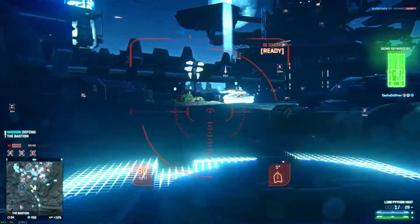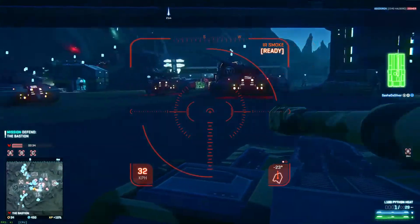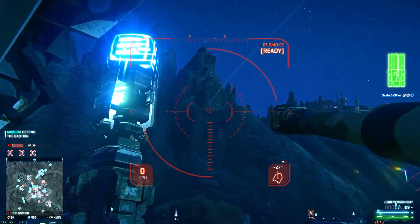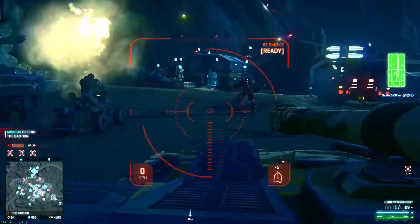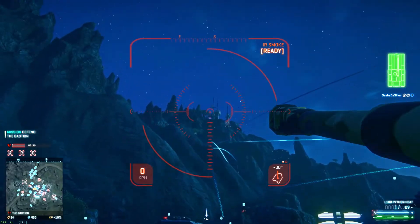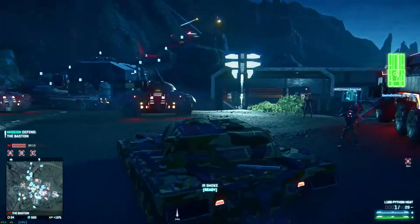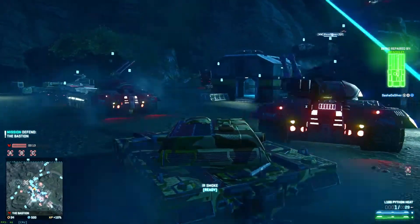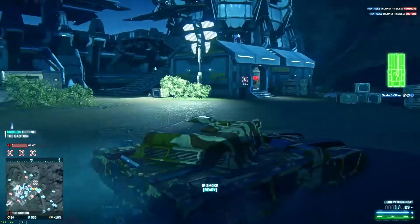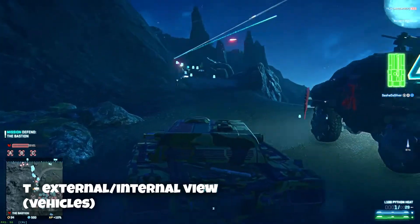I think these guys are defending here against the Vanu. It's kind of hard to see the friendlies without thermal vision. They've got a bunch of stuff going on — they're all on the clefts up there, just coming down from the top. There's a big problem when you're in a tank running over friendlies, so I'm just going to pick my way through. I'm keeping T as external view — it helps for not turning friendly soldiers into pancakes.